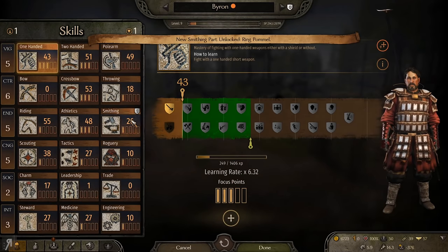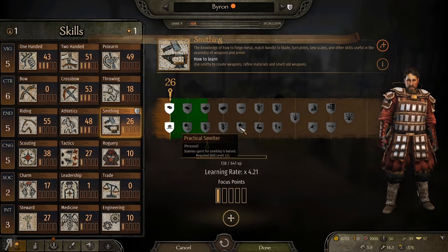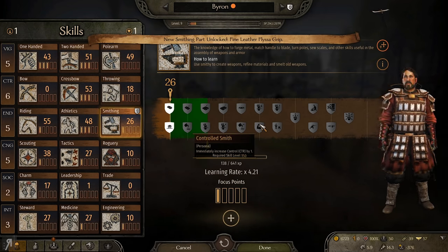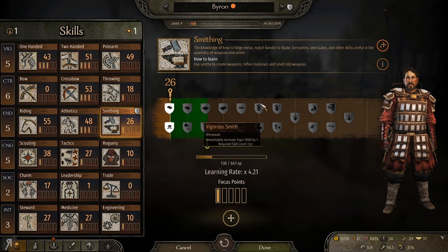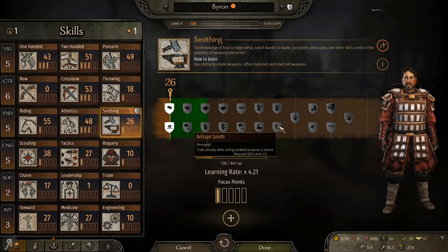It's been a while since I've taken a look at the smithing tree, so let me take a quick look. I think there's something way to the right. Yeah, there we go — this is the kind of thing I'm talking about. It requires 150 in smithing, though. Yeah, that's kind of unfortunate actually.